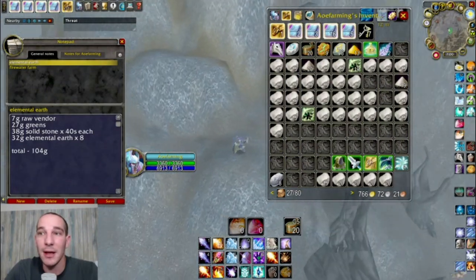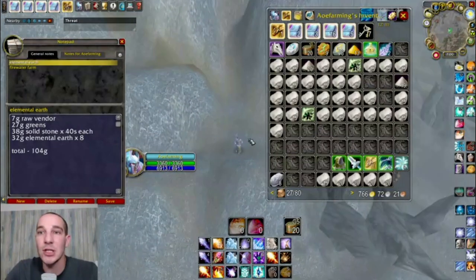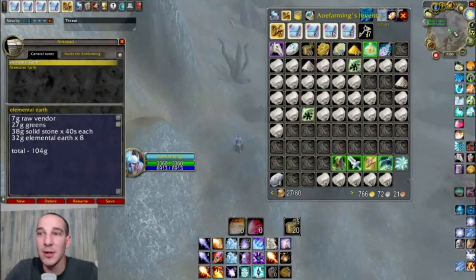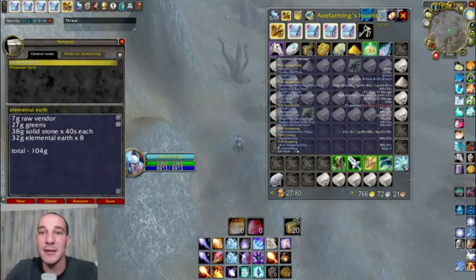I got super lucky, but like I said, I'm constantly clearing, checking the spots, clearing, checking the spots. What sucks is — see how there's two little dots up here — one spot is Black Lotus, the other spot is Mountain Silver Sage. So every time I see a spot I get so excited, and then it's Mountain Silver Sage.